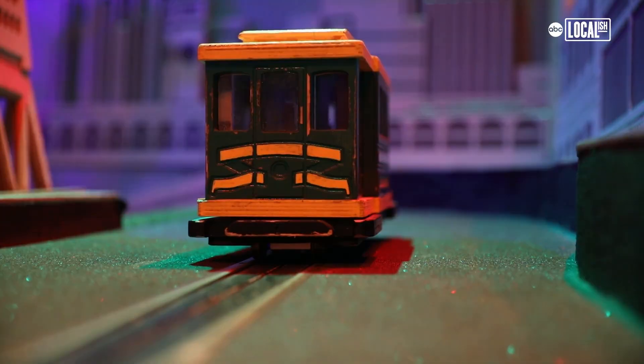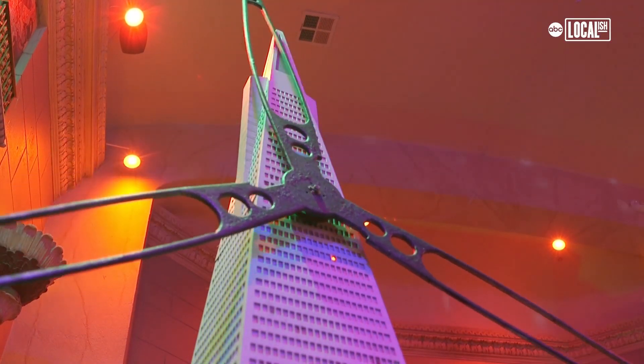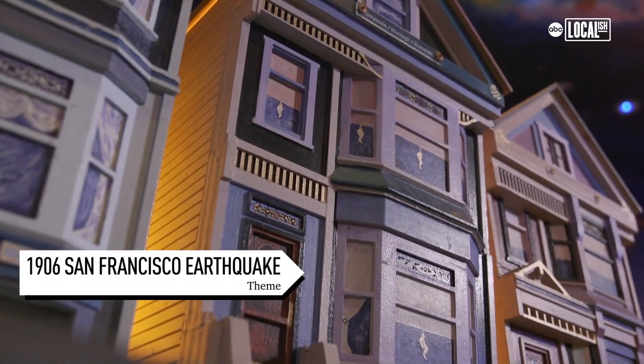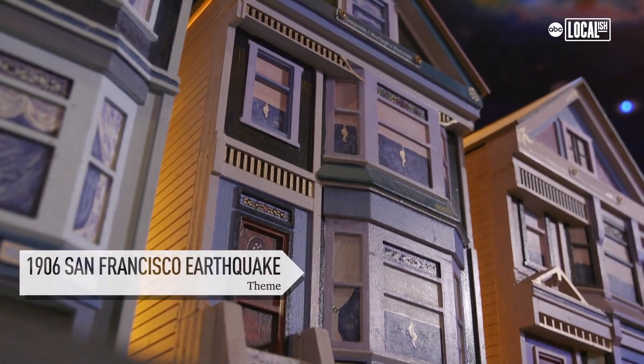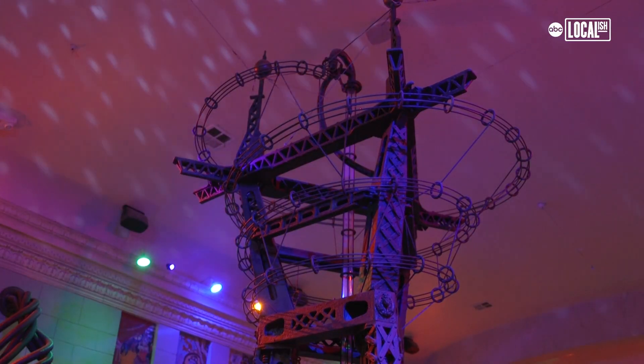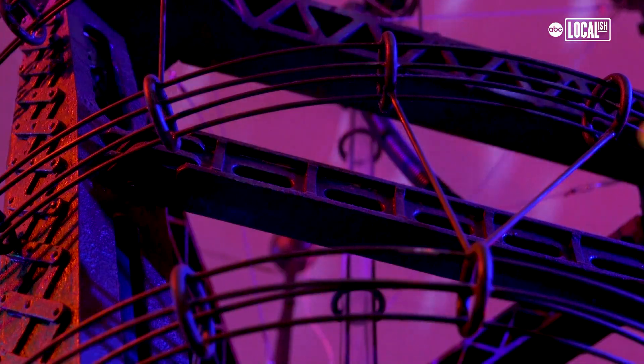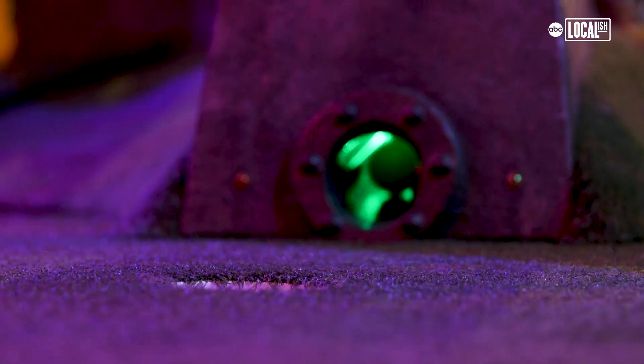There are a lot of pieces here that reference San Francisco history. We have an earthquake hole — we've got buildings shaking. We've got Sutro Tower, or at least our version of Sutro Tower. In fact, it has a vacuum built in, so when you putt in, the ball is suddenly pulled up and goes around a series of rails and comes out. All an homage to this city that we live in.